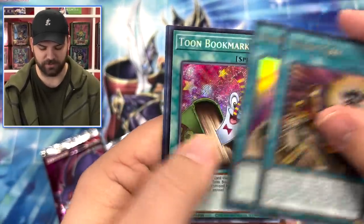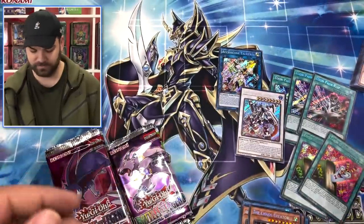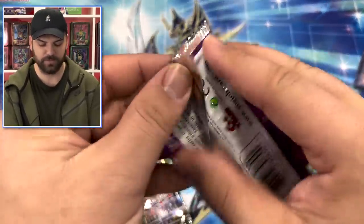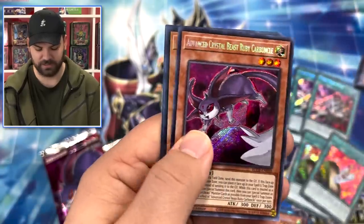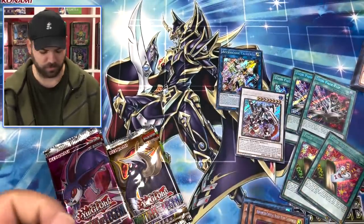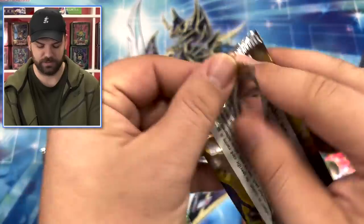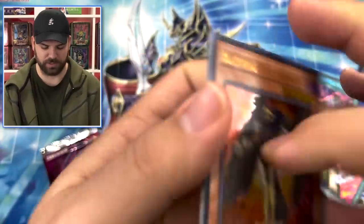Toon Bookmark again - oh baby, it's a good sign! That card was insanely valuable - Toon Chaos especially as a Collector Rare. Ruby Crystal Skull - I think that's more rock support. Honestly, rock monsters are getting a lot of support in this set.